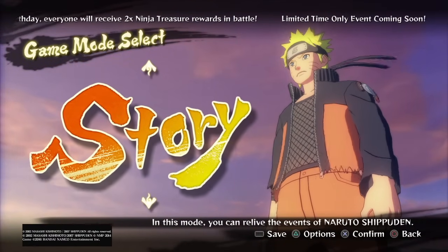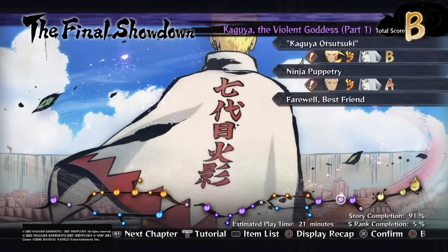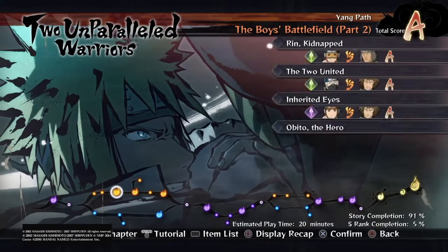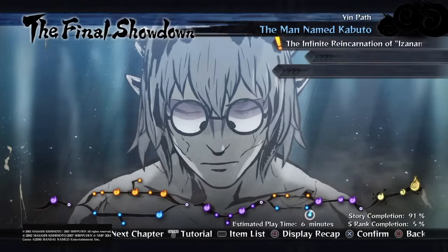To unlock the characters you have to complete the story. The last characters you unlock are Naruto The Last, Sasuke, and Hinata The Last. There's also Kaguya, Obito Berserk, Obito Uchiha, Madara Uchiha, and Naruto Rikudo Sennin. So obviously there's not many characters to unlock in the first place - I think there's about seven only.